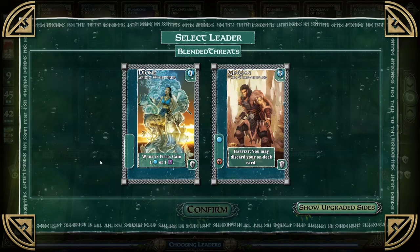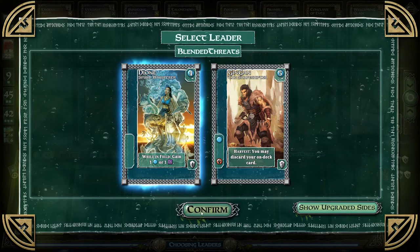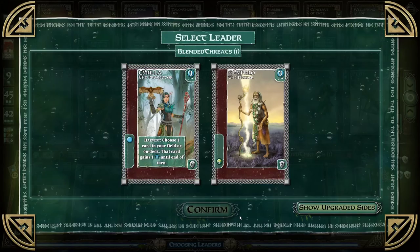Upgraded sides. Let's do one. Will Enfield gain one mana or one wild? May discard your on-deck card. Sounds interesting. I think the one on the left looks better. It's also four points and seven points. I'm going to get that one. All right, that one's for you, I think? Yeah, it is.